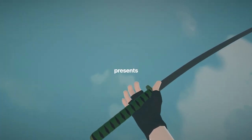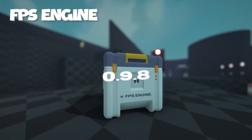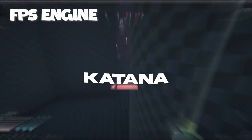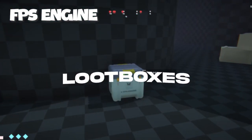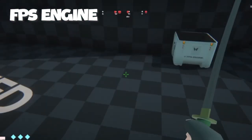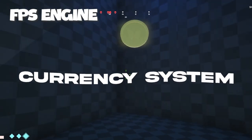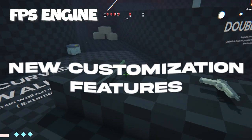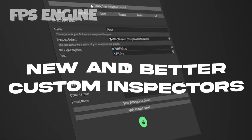Number one on this list is FPS Engine. This asset is just insane — you get all the player movement you need right here: moving, running, jumping, crouching, sliding. You can also easily create all sorts of weapons, integrate wall bangs, use aim assist options, inventory systems, headshot detection, melee attacks, weapon inspection, a kill feed, hit markers, and controller support. If I were to recommend one asset for making an FPS game, this is it — there's absolutely no question about it.